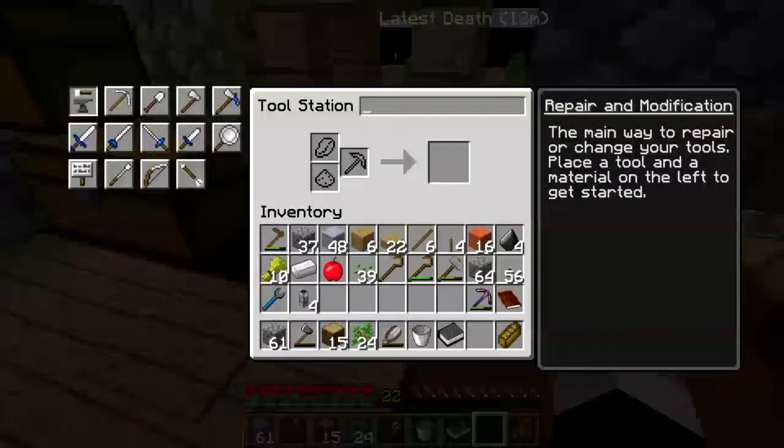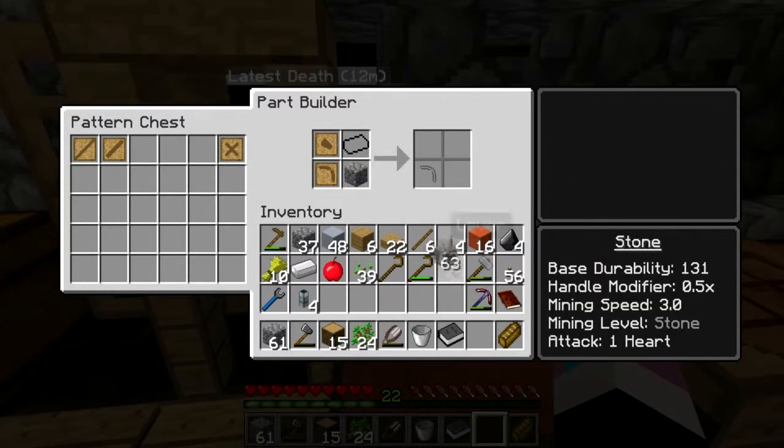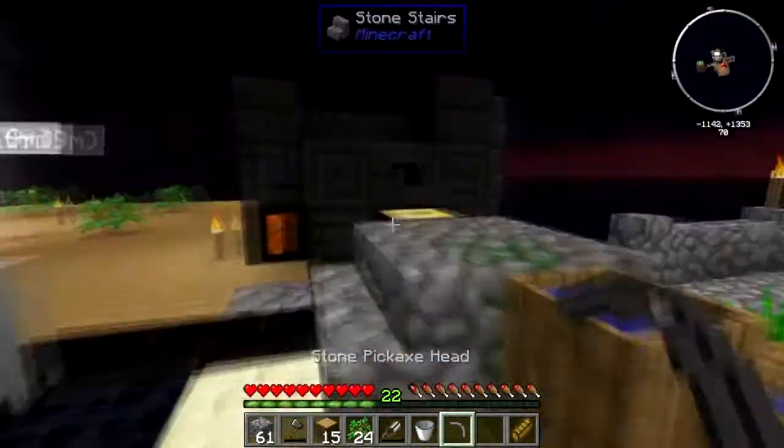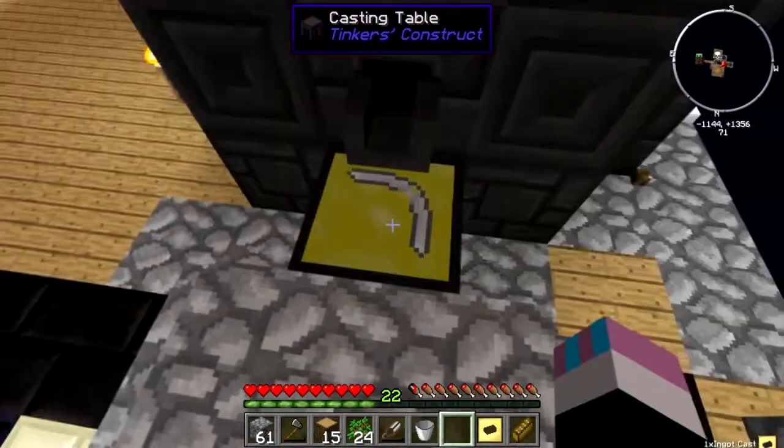Do we have the pickaxe head pattern? Yes we do, let's build on a letter. Head of stone — now we can put a stone in there, we can make an ingot cast of a pickaxe head.